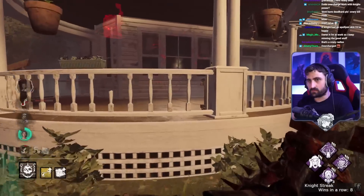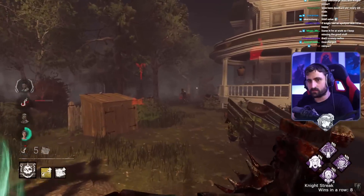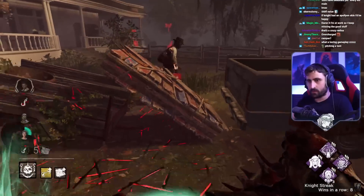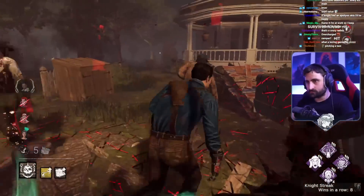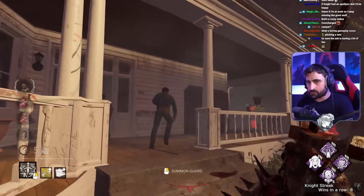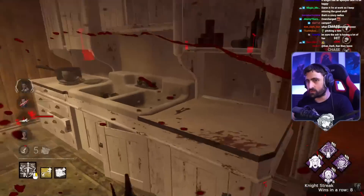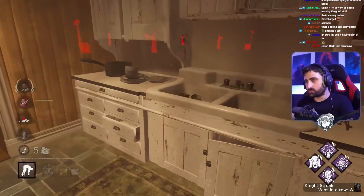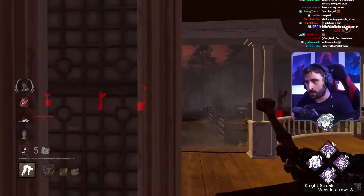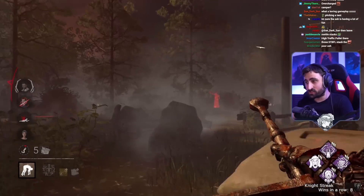24 seconds of delay. Obsession comes — I body block them, I fail to body block them. Oh, lovely! I don't know about this though. Oh, please don't have a window there — he did have a window there but he didn't see it. That's fine. Where do I want to hook? I want to go outside. I want to be in terror radius of the gen so they might miss the skill check. That gen was at 90 and there's still not a Merciless. Did they miss it? Ha! Just two gens, guys.